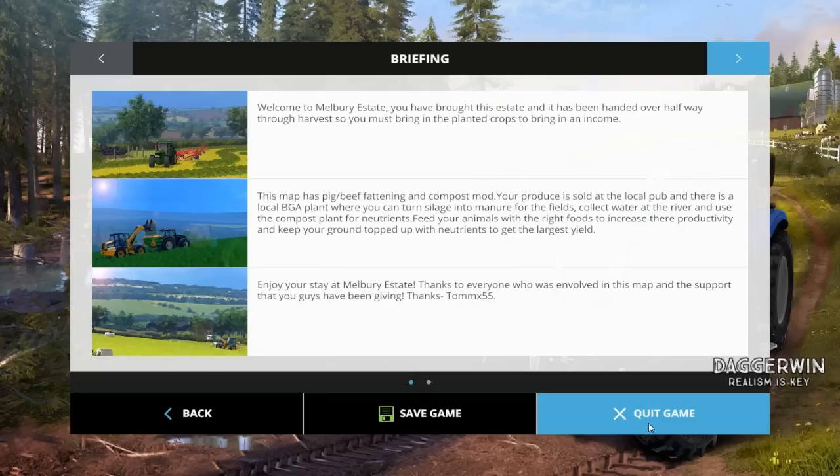So first we'd better read the brief. It says: welcome to Melbury Estate, you've bought this estate and it's been handed over halfway through harvest, so you must bring in the planted crops to bring in an income. This map has pig, beef, fattening and compost mod. Your produce is sold at the local pub and there is a local BGA plant where you can turn silage into manure for your fields, collect water at the river and use the compost plant for nutrients. Feed your animals with the right foods to increase their productivity and keep your ground topped up with nutrients to get the largest yield. Enjoy your stay at Melbury Estate.